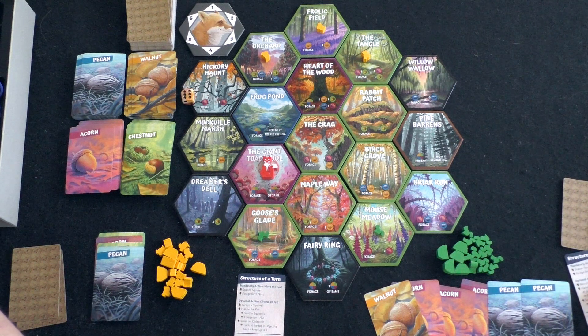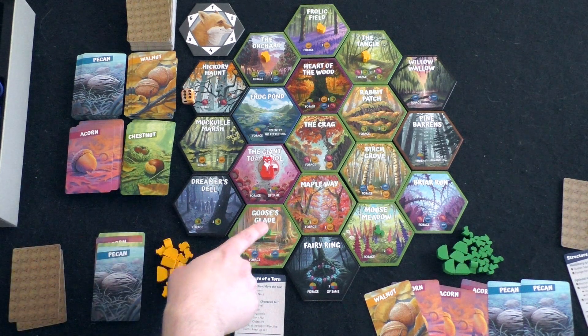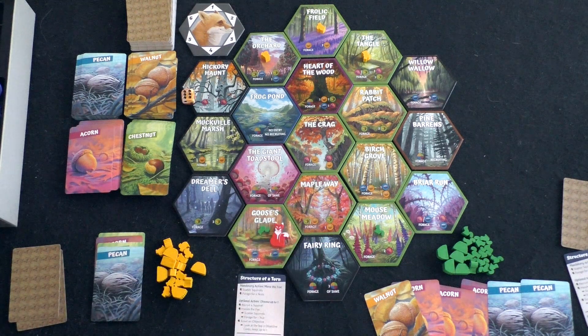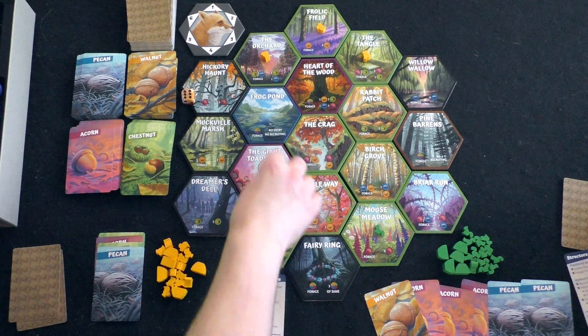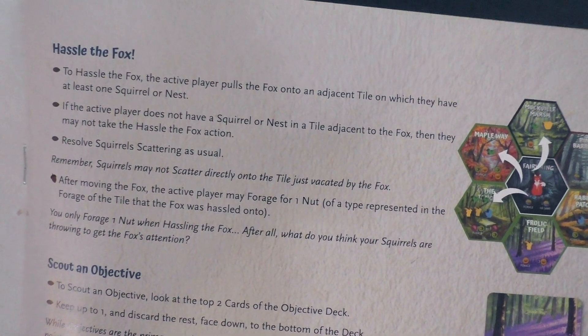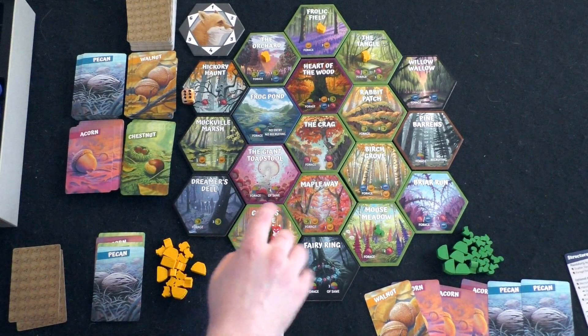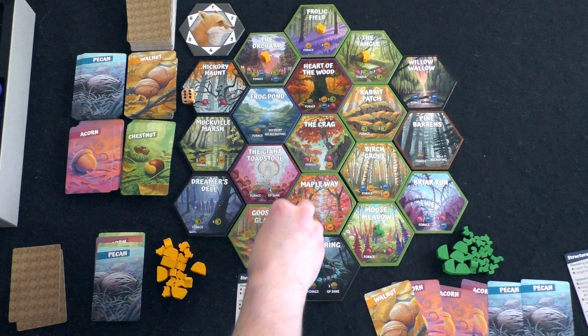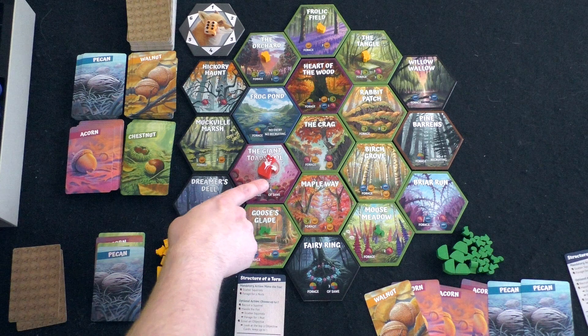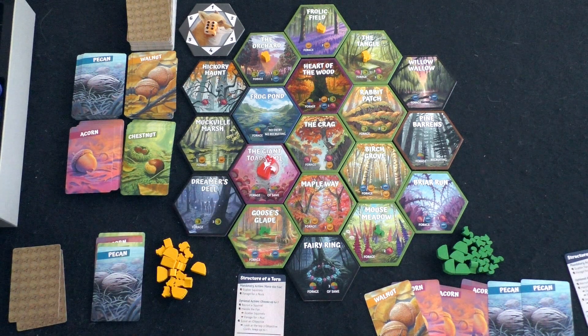For your optional action, you could recruit a squirrel, hassle the fox since you're adjacent to it, or scout an objective. To recruit at this location you'd need four cards of the same type. You can recruit anywhere on the board, as long as it doesn't say no recruiting — Pine Barrens and Frog Pond say no recruiting.